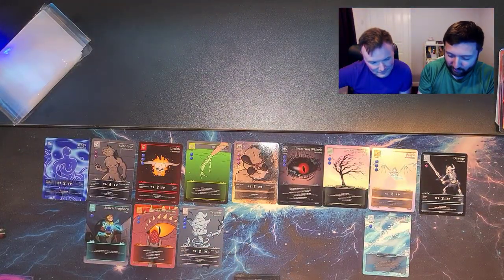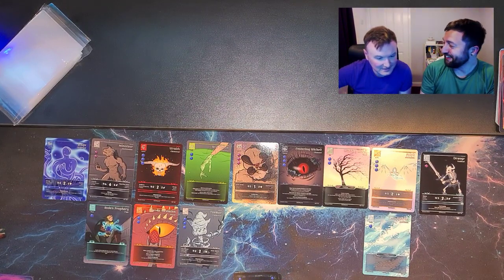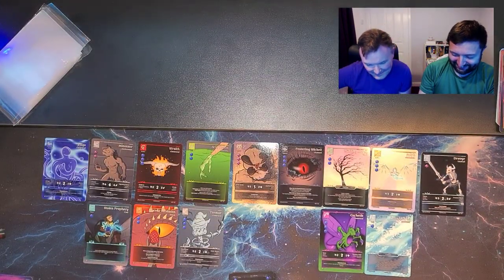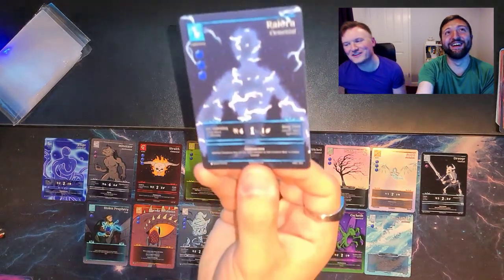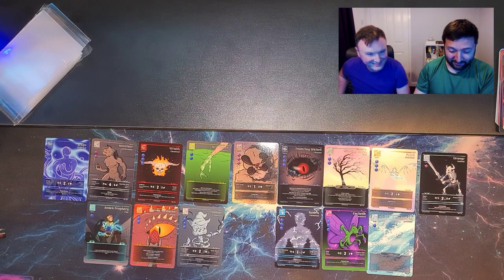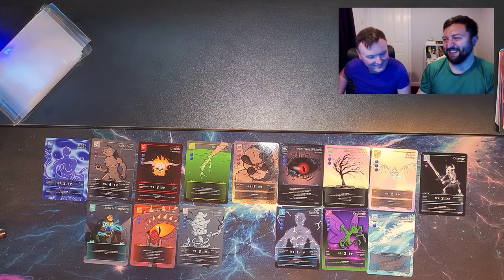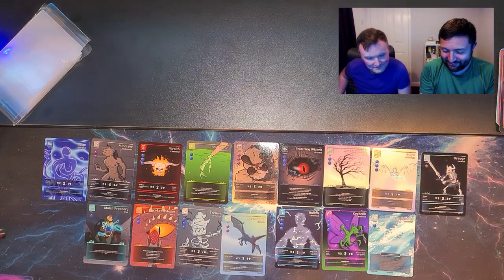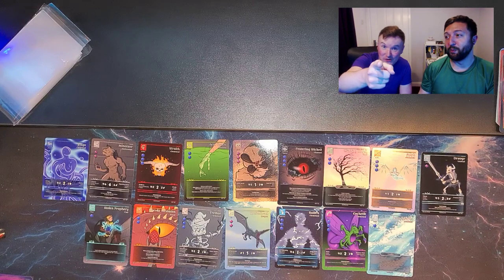Plenty of elementals, which is good because they're the main ones. There's an Ichetix God — so many Ichetix! A Raidra — that's all we get now. Maybe we should call it Elementals and Things. No — Origins is fine. Quetzadraco! Suggestions for what we should name set two — leave them in the comments.